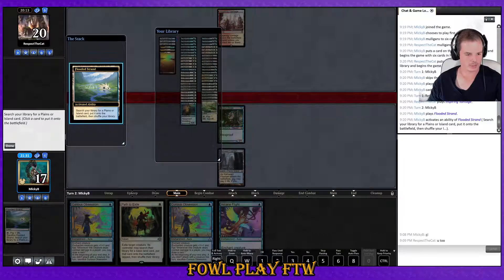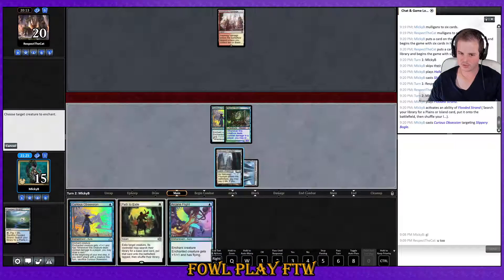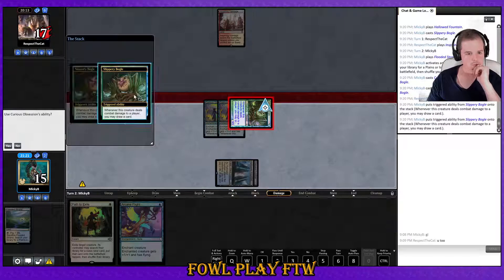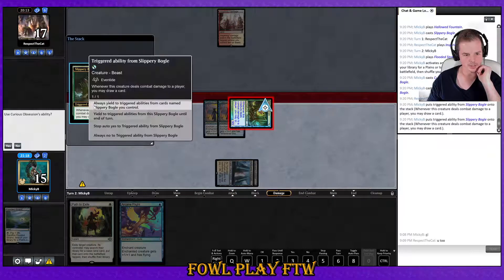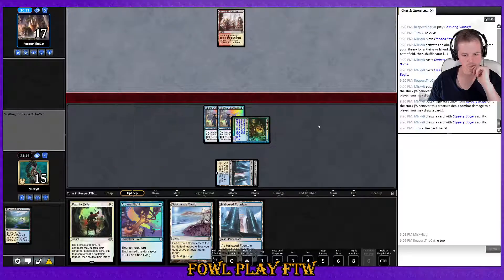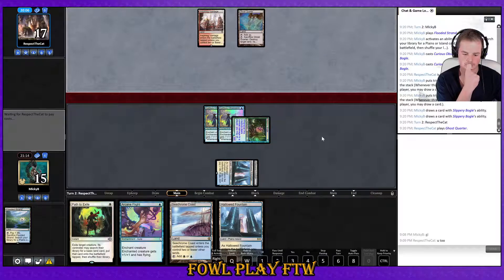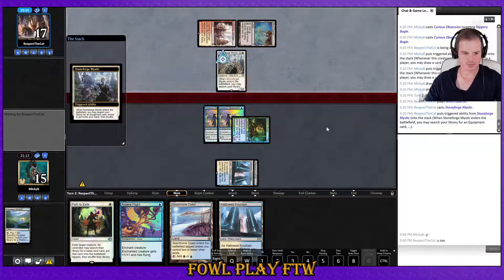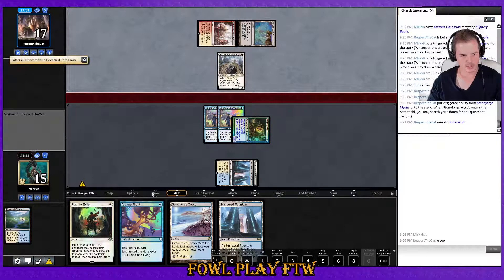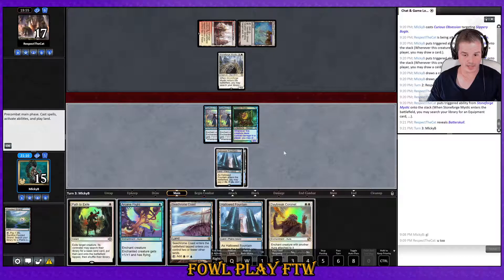I think we just get the other Hallowed Fountain here — we'll be taking a lot of damage, but that's okay. Unless our opponent's running Simian Spirit Guide, everything I've done is correct. Low-key terrified of Simian Spirit Guide now. Only Stoneforge Mystic — that's good. Another two card draws with this Bogle. After we give it flying I think we could be getting pretty close to sealing this one.